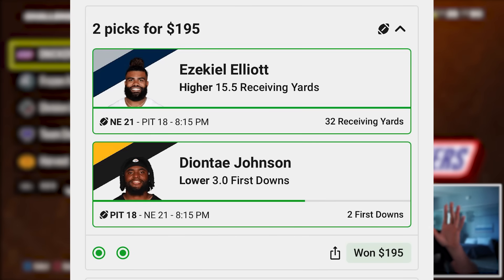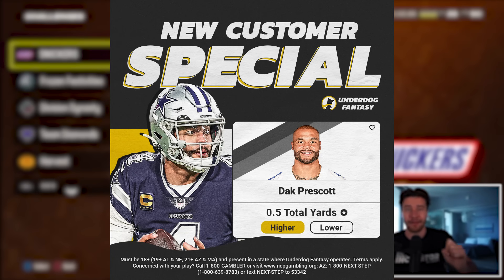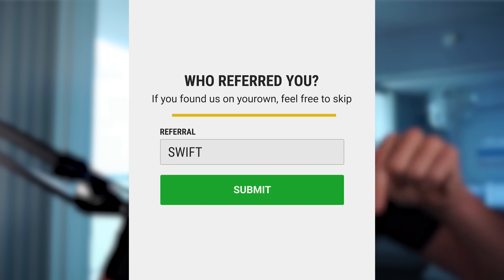I'm going to be posting more picks for Sunday football on Twitter and my YouTube community tab. On Thursday night football, we almost hit every single pick we posted. Unfortunately, Mitch Trubisky kind of screwed us over at the end, but I still ended up being up about a hundred dollars on Thursday—so that was a W. If you want to check out Underdog Fantasy, it's linked down below in the description. As you're signing up, put in the promo code SWIFT, which will get you a Dak Prescott special for Eagles vs Cowboys with his line set to 0.5 passing yards—and your first deposit matched up to a hundred dollars.